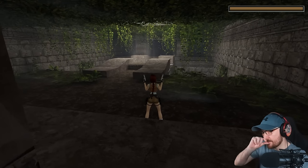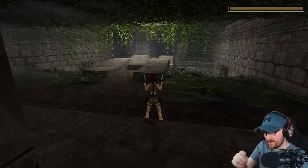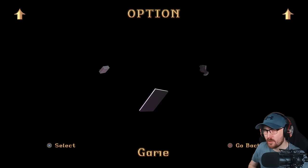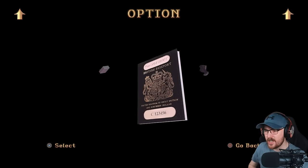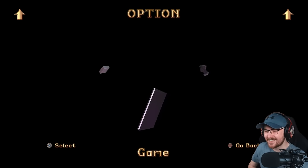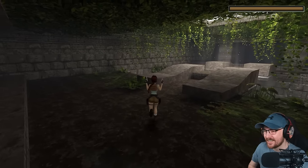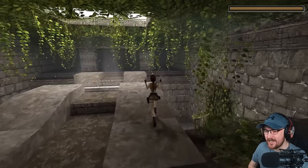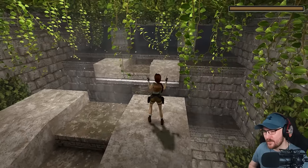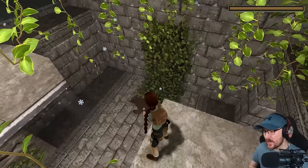Also in the original Tomb Raider on PS1, you couldn't save just anywhere — there were save crystals, and one of them was here. In this remaster I believe you can just save wherever you want, so I should probably do that because I will be dying a lot in this game. I love that all the menus look the same. This is just so great. This is a very infamous area for child me because I fell down here as a kid, and what I was greeted with possibly scarred me for life.